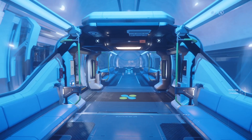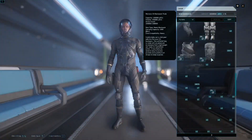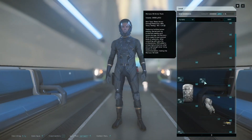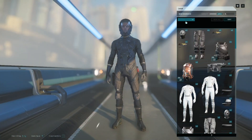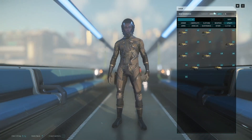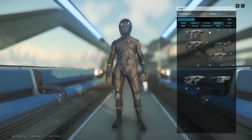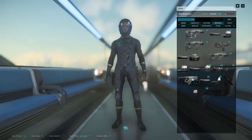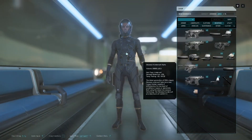While we're riding the tram I'll bring up the inventory. This is all the stuff that I own. You can hit filters and filter just by armor, undersuits, or utilities. If you wanted to take this rifle and put it on your back, just drag it over and move it to the blue circle, or you can just double-click it and it'll show up there.